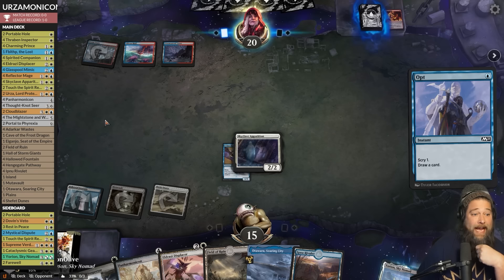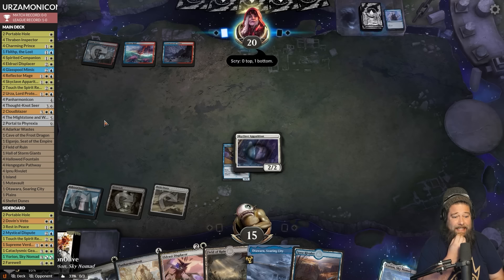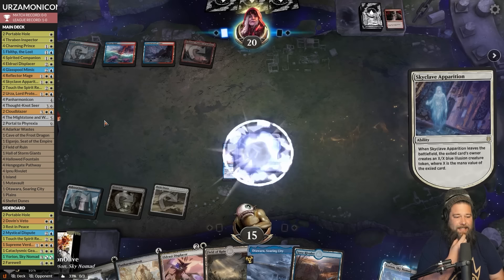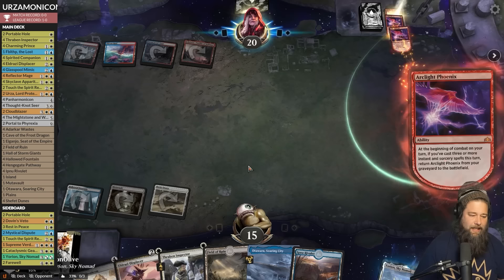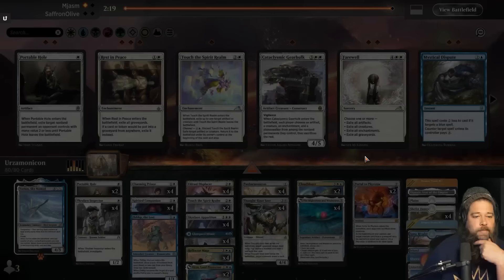A Strangle gets a 2/2 — if they have a spell we're dead with double Arc Light on top. Three Arc Light Phoenixes on top of the deck! Good clean Magic. Farewells in, Touch the Spirit Realms in, Rest in Pieces in — we go down one Urza.